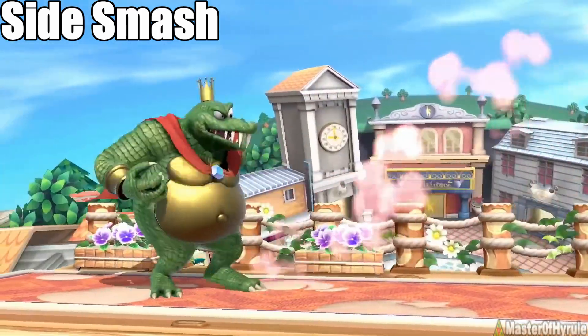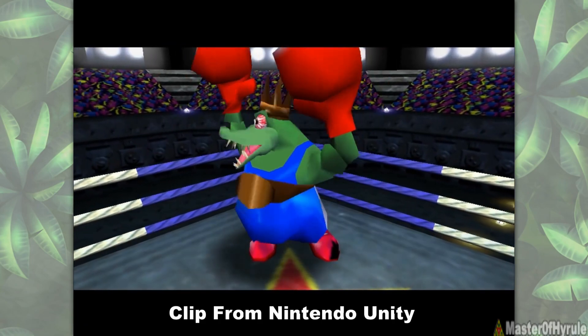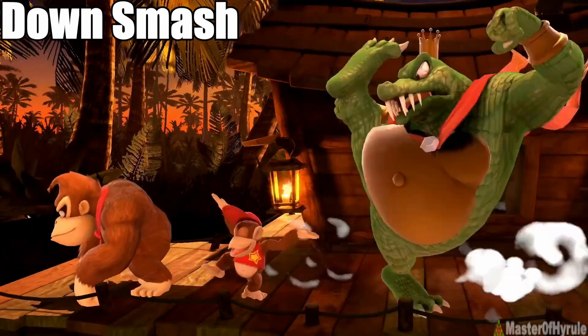Starting off with King K. Rool's side smash, you can see he's wearing boxing gloves, which is actually a reference back to Donkey Kong 64 during the final boss fight.